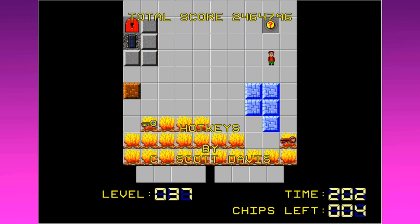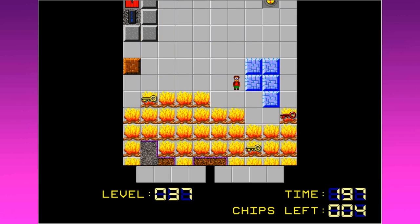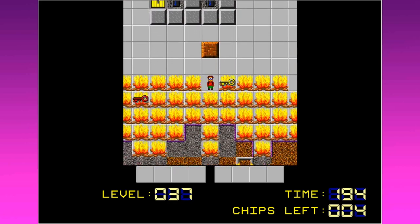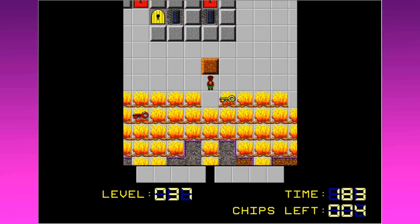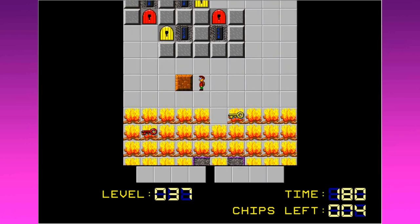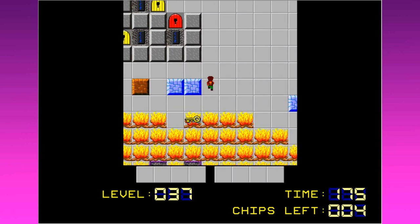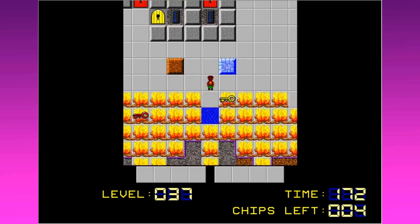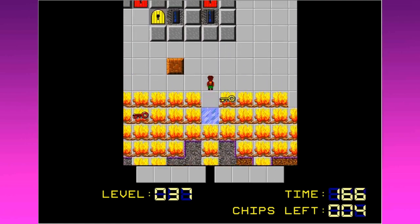I don't use any hot keys in this game except for the ones that help me drop things. How about a little fire? Let's go down then and see what we've got here. I'm going to take some of these ice blocks. Looks like all the action is happening over in the middle here. I've got five blocks of ice to work with.